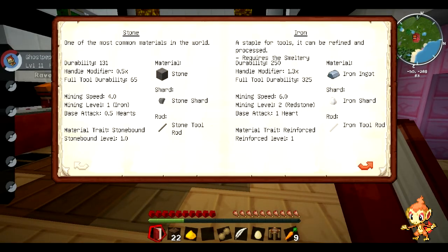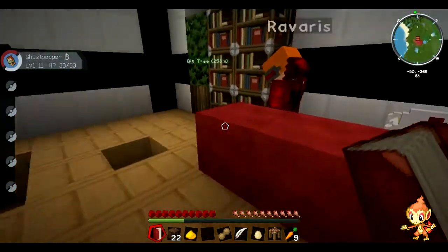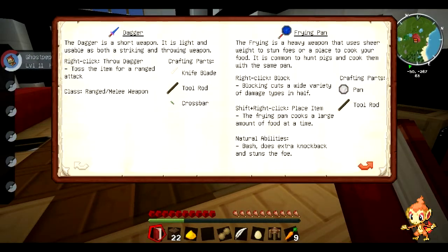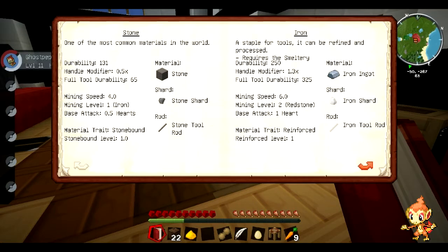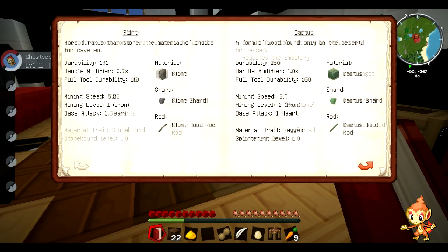We also get some wool from over here — we can destroy the desk if you want, unless you like the look of it. Leave it for now. The flint can actually mine iron; it is the same as stone. So it's not great, but it should last longer than a regular stone pickaxe. We might want to consider a different door at some point, but we'll worry about that later.